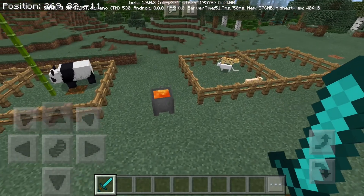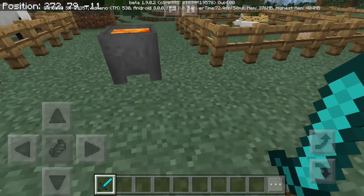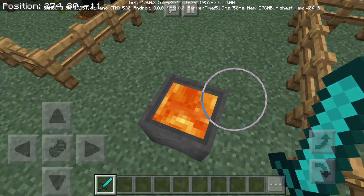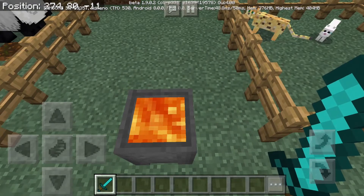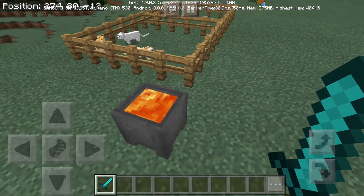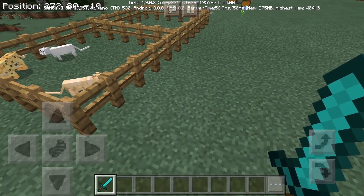Another cool feature — actually it was listed as a change, but it is a feature — is this: cauldrons can now hold lava. That's pretty cool, that's awesome. Finally. I just wish they could hold milk, but yeah. I don't know if they're gonna ever add that feature.